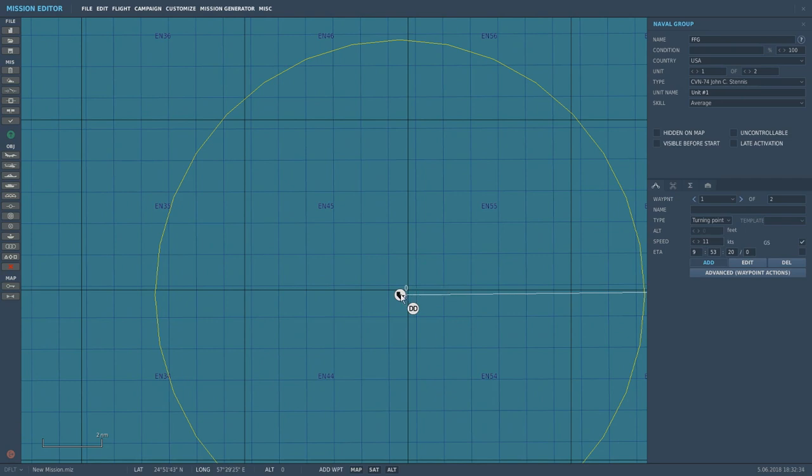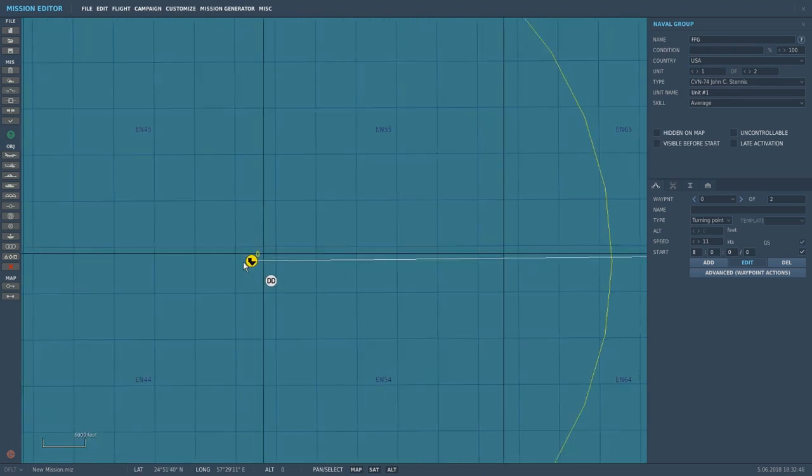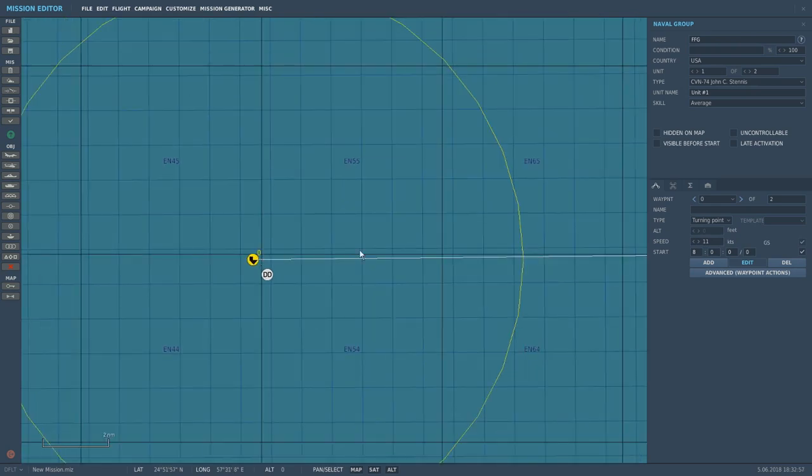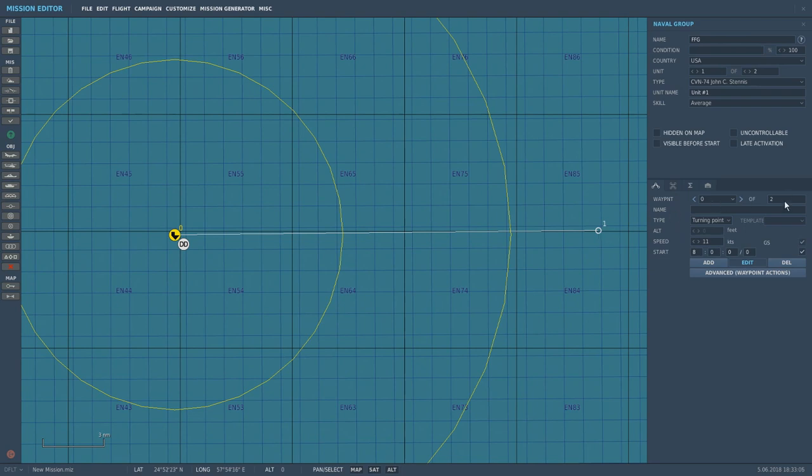The Stennis is the primary because it's unit one, and the Frigate is secondary — unit two. Once I click a waypoint out here, zero appears next to the Stennis. This is the same way with tankers — making the Stennis waypoint zero. On the waypoint window, it's showing zero of two. Zero is one, one is two, two is three as far as this is concerned. I don't mean to confuse anybody — it can get confusing, but this is just to point that out.